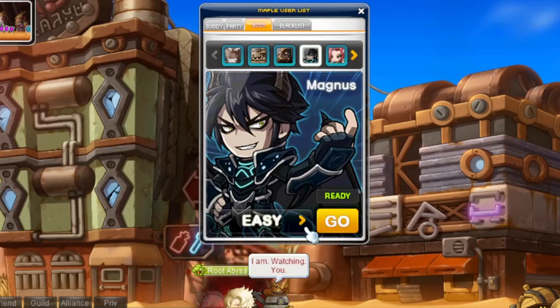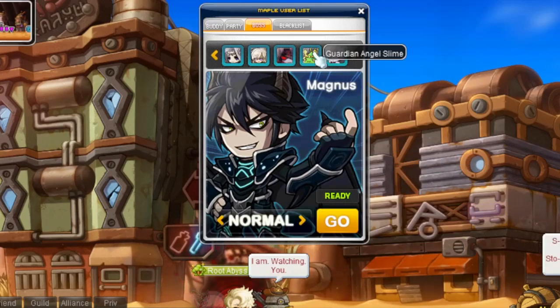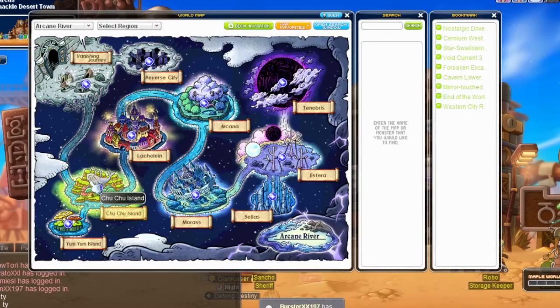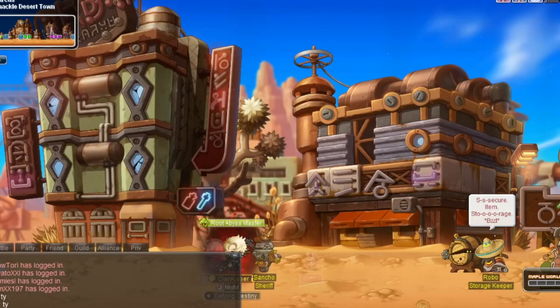Pre-quests can now be skipped for various bosses such as Guardian Angel Slime, Magnus, and Cygnus, if you have completed them on another character. Arcane River quests can also be skipped in a similar manner, so this will be very helpful for those of you who have various mains and mules that you want to get beyond level 200.